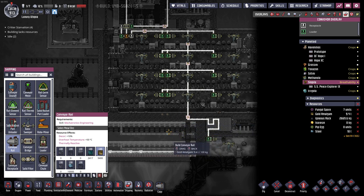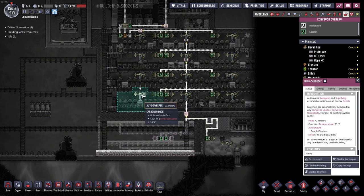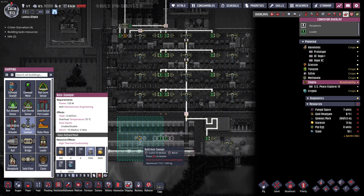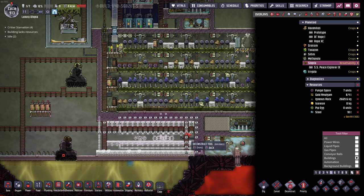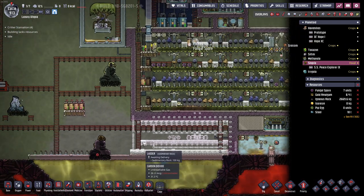There are going to be conveyor loaders below this here — there and there. Below that we'll also have conveyor loaders and they'll go up, and then up here. These I cannot make yet because the mushrooms have to grow first, but I can already make these. Then the auto-sweeper — there's also going to be one here. That one I cannot make yet. I guess we have to also make one here, but there's a ladder in the way. Yeah, we can remove these ladders — those ladders can go.